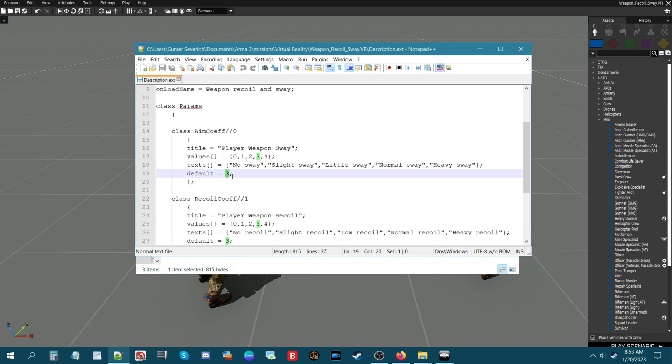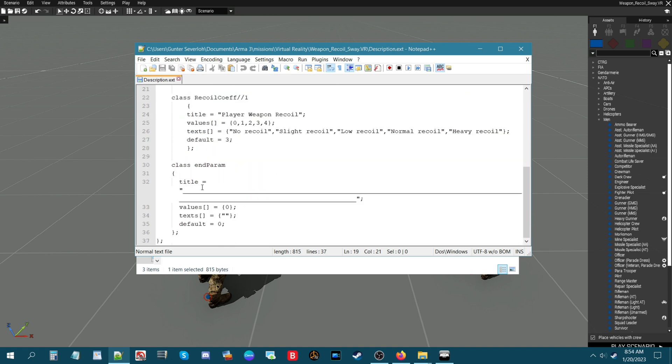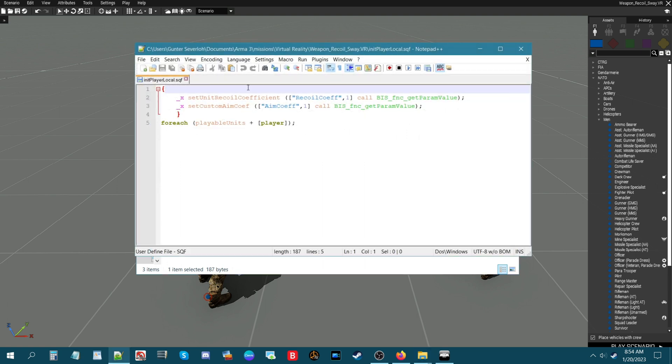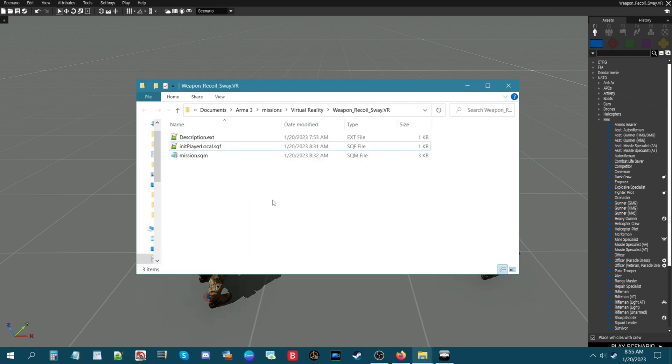You don't really need to mess with this other than maybe the default number if you want your mission to normally have slight sway or no sway - just change that number and when the mission starts you won't need to touch the parameters. The next class has to do with recoil - 'Player Weapon Recoil' - with the same structure: values zero through four, corresponding text for no recoil, slight recoil, etc., and a default value. The initPlayerLocal.sqf is a variation of what we had in the init, but specifically for multiplayer.